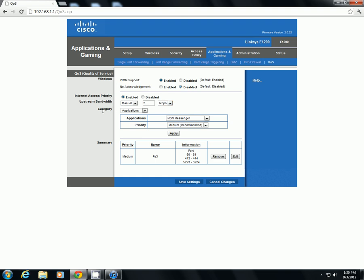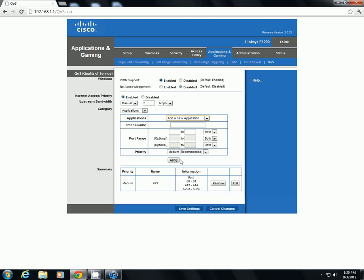Now in here, just leave this the same and go over to applications and click add new application. Click the drop-down box, add a new application. Right here, you're going to type something like 'PlayStation' or whatever — the name doesn't matter, it's just to help you identify what it is.